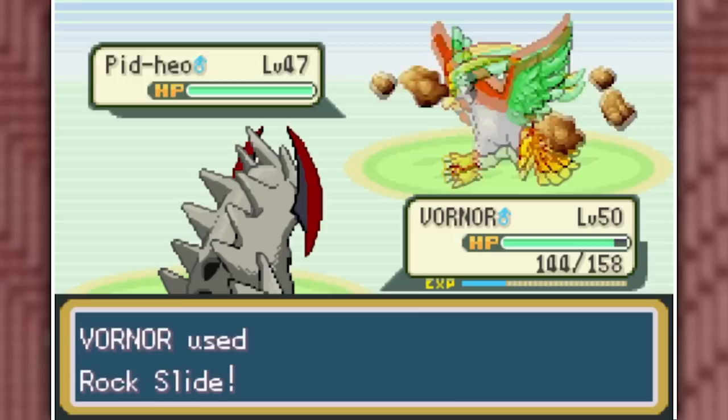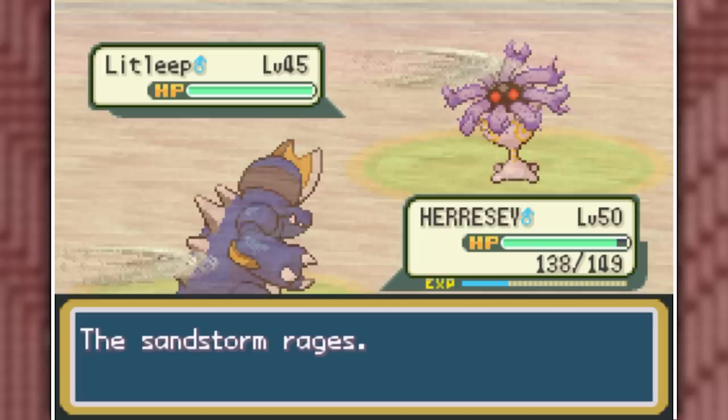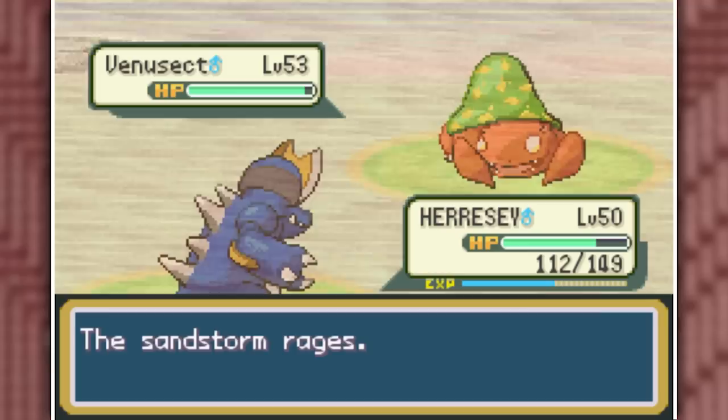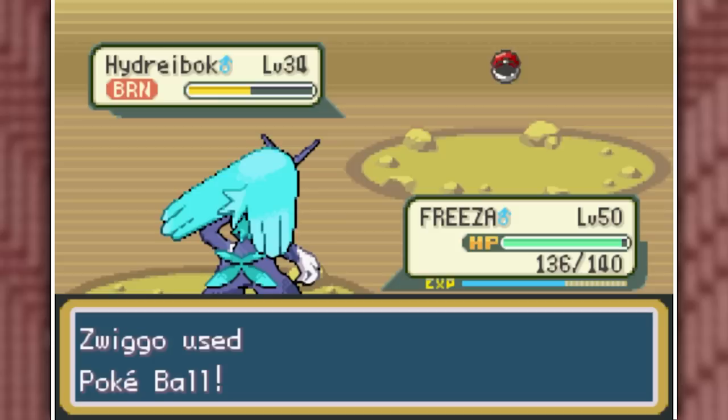I head to Victory Road, but just before reaching the guards, we get stopped by our rival again. We start off by killing his Pidgeot-Ho-Oh with a Rock Slide from Vornor. Then Agron comes out, so we Dig it once with Heresy. He has a Lit Leap, which we Iron Head quickly. For Frallybor I go into Andy, take a Crunch leaving me at 45 HP, but Thunderbolt takes it out. Gothivore can't take a single Flash Cannon, and his final Pokemon, Venusect, still gets countered by Heresy's Peck.